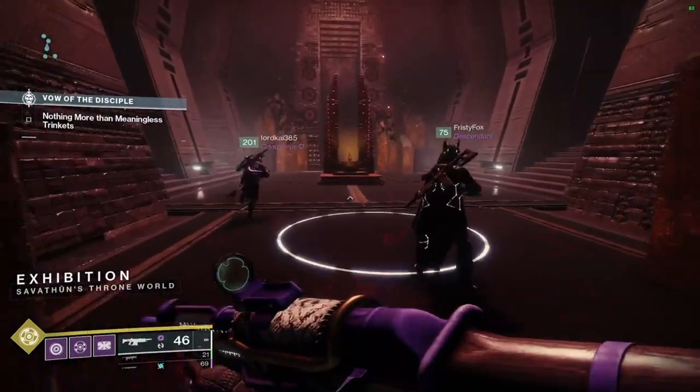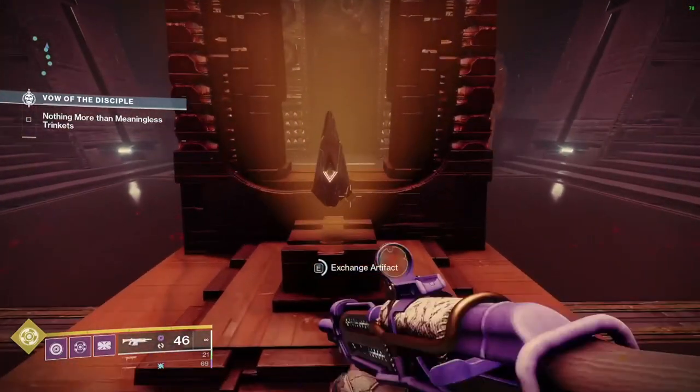The third encounter is divided into chambers with an antechamber between each chamber. There will also be a wipe timer, meaning you need to keep moving once you start the encounter. Throughout the encounter, you'll make use of three different relics to perform specific jobs, and people will need to take turns with the relics as you have a 30-second cooldown after dropping a relic before you can pick it up again.